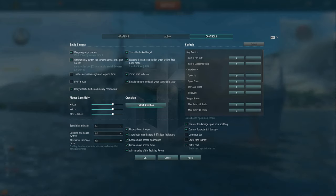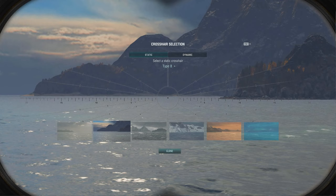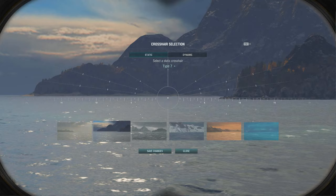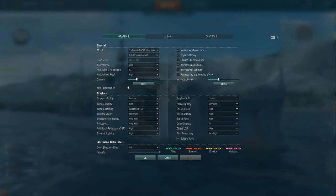I recommend just Googling all this — Wargaming do a pretty good explanation on their website. The next thing is to go to your crosshair. Crosshair selection is pretty important for different battle types. This orange one, for example, blinds your eyes. It's important to have a good crosshair because it matters for your gunnery — you need to be comfortable when shooting and aiming. I prefer the star spread one, which shows extra angles and allows me to better predict ship paths versus gunnery. A big part of this game is estimating the path and velocity of enemy ships and adjusting your gunnery so that your shells impact more often.